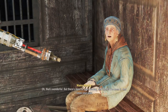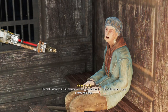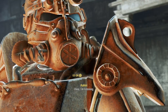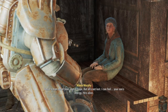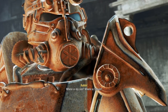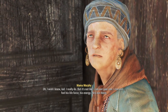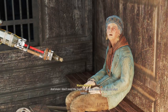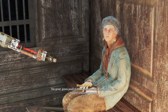Mama Murphy says there's more to my destiny. She's seen it and knows my pain. You're a man out of time, out of hope. But all's not lost - I can feel your son's energy. He's alive. Where is he? Where is Sean? I wish I knew, kid. I can just feel his life force. You're crazy, girl. He's out there. The great green jewel of the Commonwealth - Diamond City, the biggest settlement around.